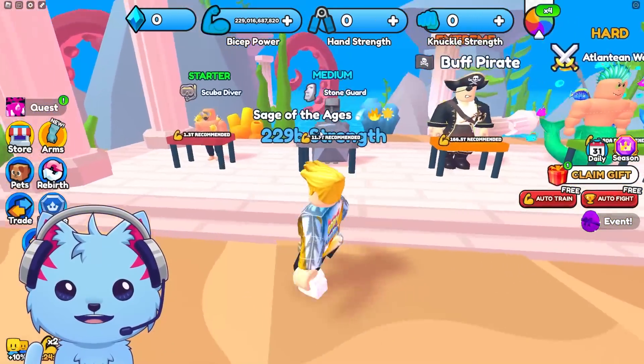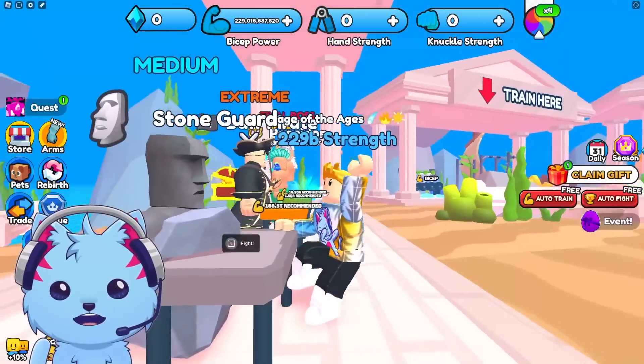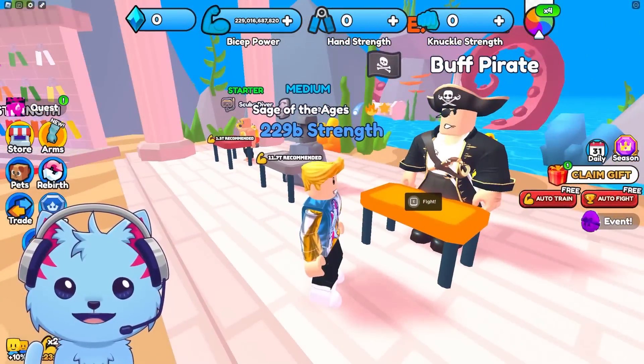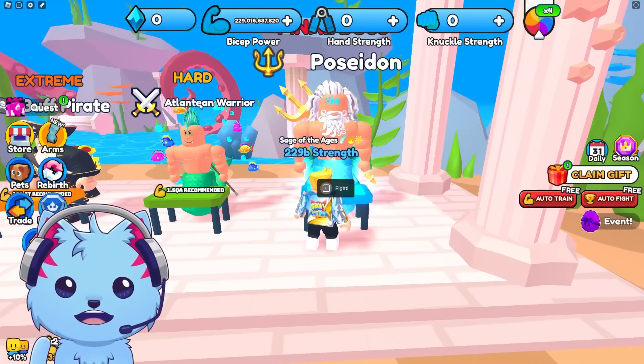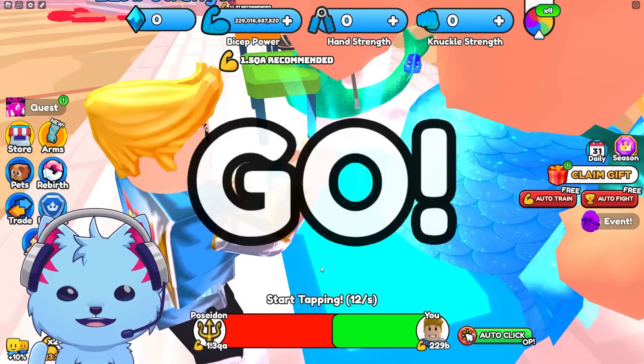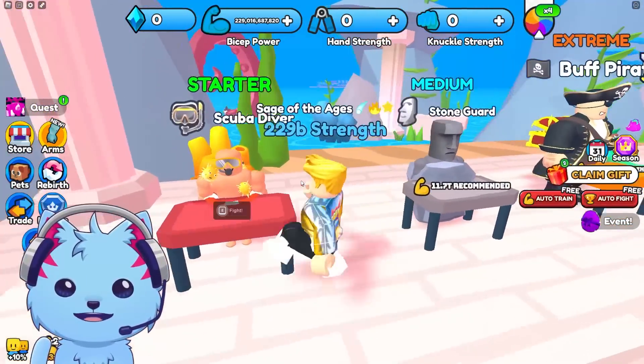There are new bosses: Scuba Diver, Stonehenge — this looks like Booga Booga — Buff Pirate instead of Fat Pirate, Atlantean Warrior, and then Poseidon. They should have added an octopus, that'd be cool. Let's fight Poseidon — and I got wrecked.